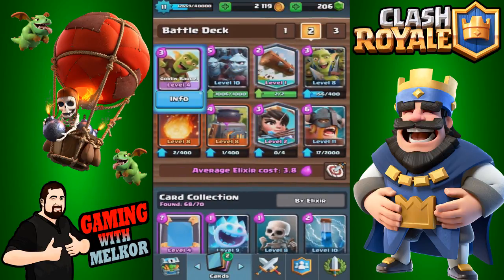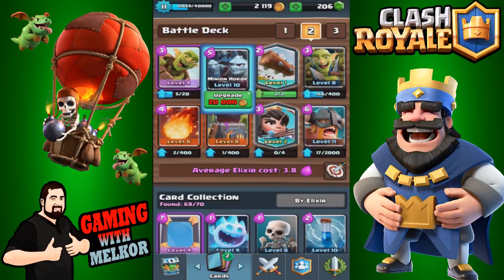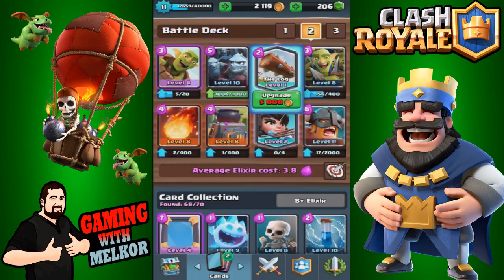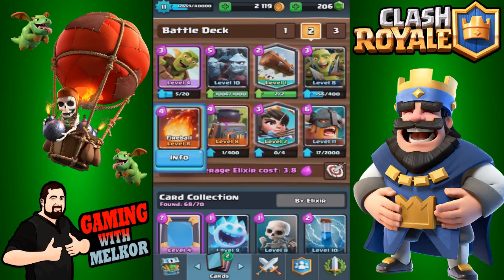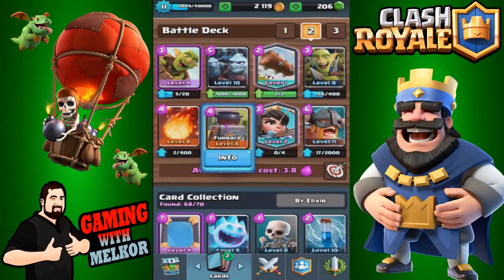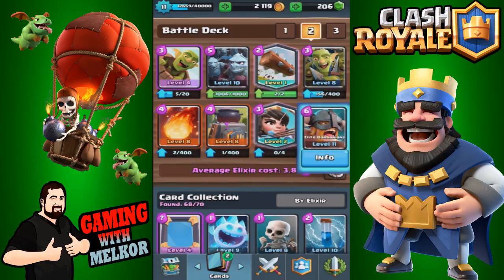This is the deck we've been utilizing. It consists of the goblin barrel, the minion horde, the log, and the goblin gang. I still have the goblin gang at level eight, but it is still performing exceptionally well. We also have the fireball, the furnace, the princess, and the elite barbarians.